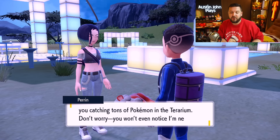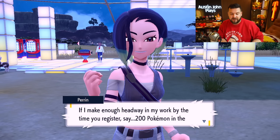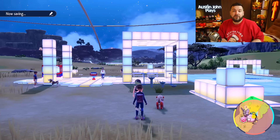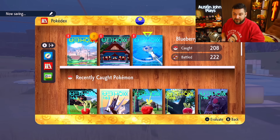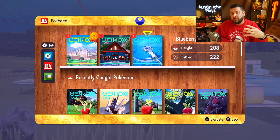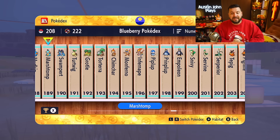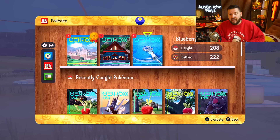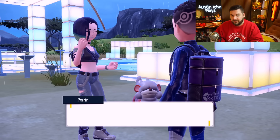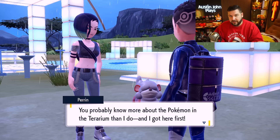She says if you register 200 Pokémon in the Blueberry Pokédex, she'll share a hot tip. So you have to go ahead and register 200 Pokémon in the Blueberry Pokédex. Keep in mind 72 of them are going to be the starter Pokémon — getting all 24 starters and evolving them is a huge chunk. Once you have 200, come back and speak to her. There's no actual photography mechanic — you just need 200 in your Pokédex.